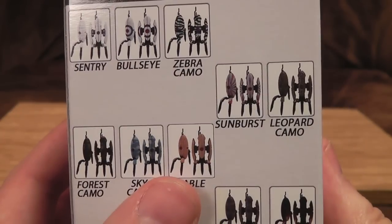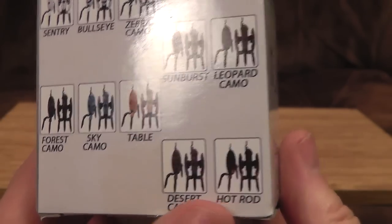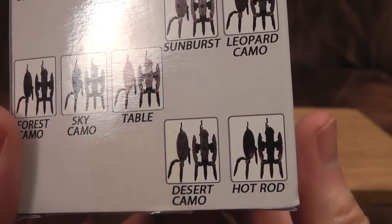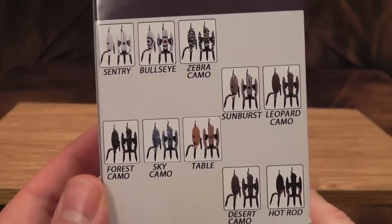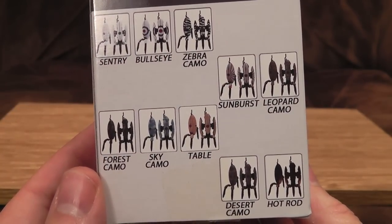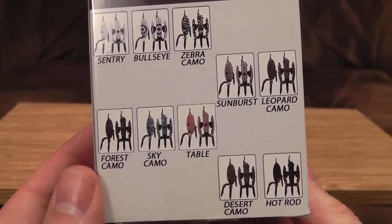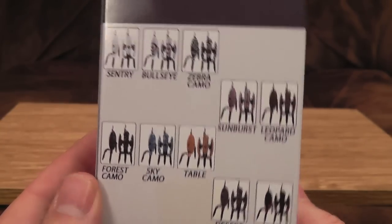Sky camo — bleh. Table — what? Desert camo. Hot rod? Really? I think it's black with flames at the bottom. Well, judging by the look of this, I think I would keep a Sentry, a Bullseye, a Sunburst, maybe a table or hot rod depending on what they look like, and the rest would probably feel the fiery wrath of my blowtorch.